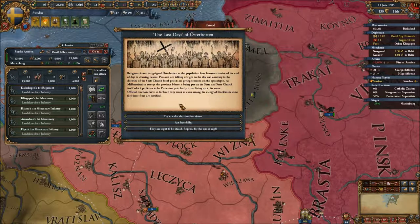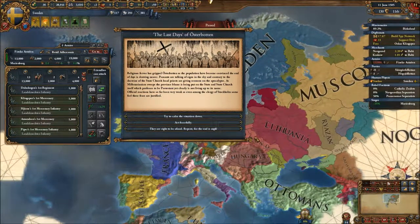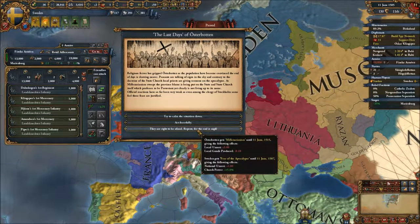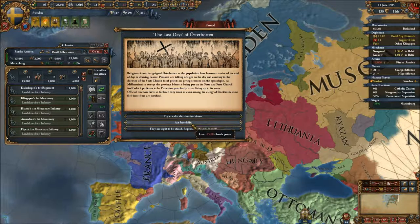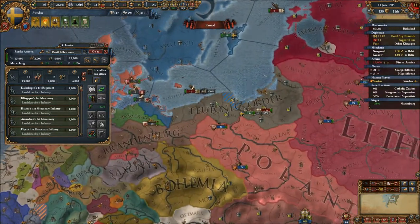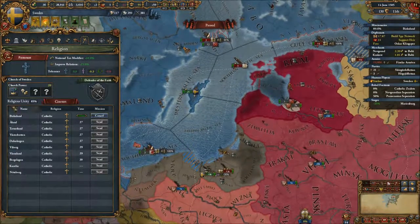Muscovy has claimed Ingermanland — that might be a worry in the future, but as long as we keep on good terms with Poland we shouldn't have to worry really. Let's try to act forcefully — no reason to gain any revolt risk.